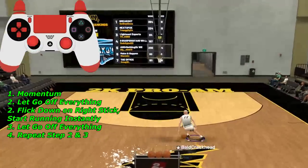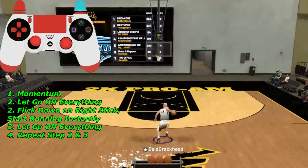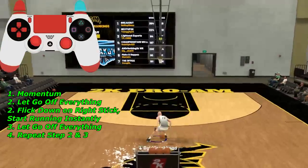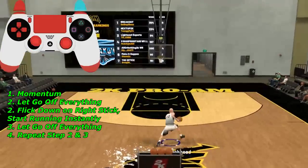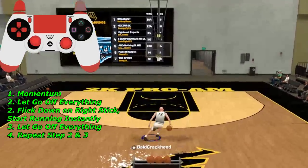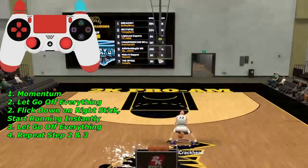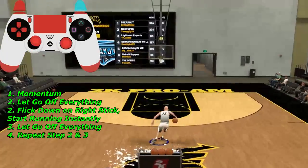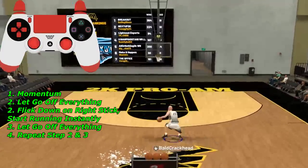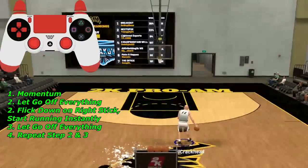Now we're starting what I believe is the hardest combo in this game — even I can't do it consistently, and Steezo, the creator, can't either. First, do a momentum. Then let go of every button and flick down on the right stick. As soon as you flick down, start running — you'll get an animation like a large crossover. Once that animation plays, let go of everything again and repeat steps two and three over and over. The timing is extremely difficult. If you can get this, you're absolutely godly.